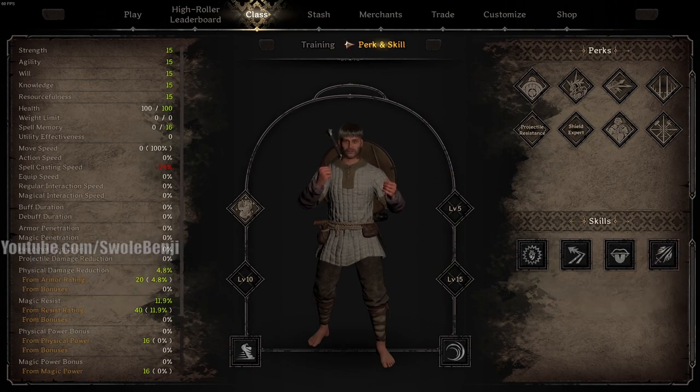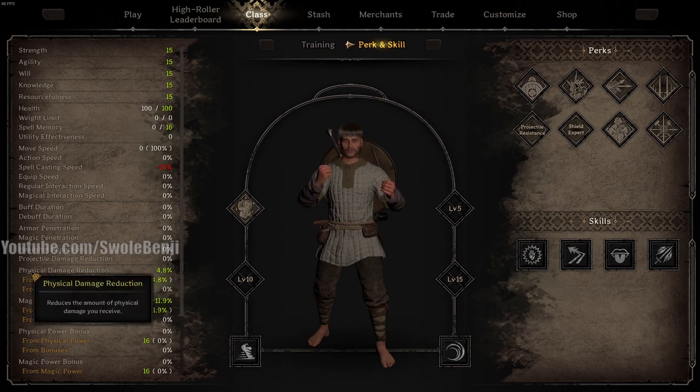Starting off, whatever character you pick, pick the best perks and skills for killing monsters. For PvE, you generally don't need any defense because of the way mobs currently work - their AI is very basic. All you have to do is run towards them, they'll swing, you run backwards, and then you can attack them. The faster you level up to 15, the sooner you can ignore the PvE and go straight to the PvP.